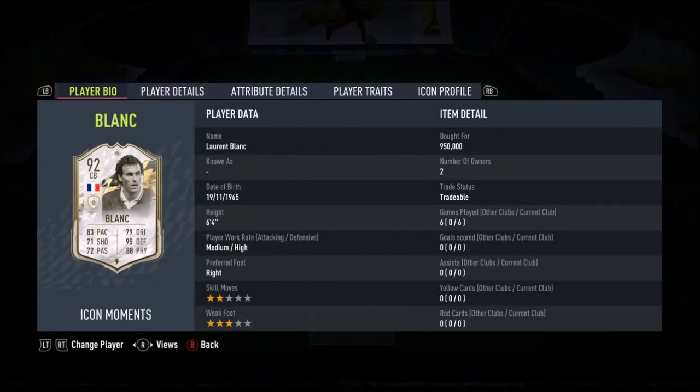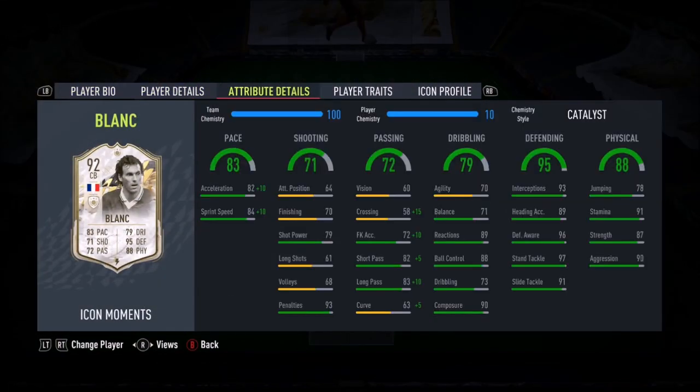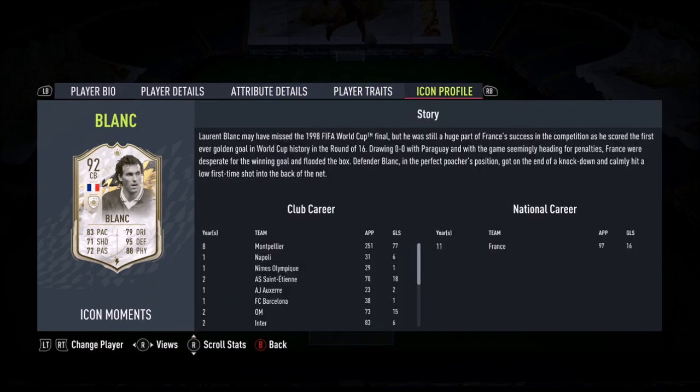Ladies and gentlemen, today we look at Laurent Blanc — medium-high work rates, he's 6 foot 4 by the way, what a huge man he is. I powered him up with the catalyst because he's defending and physicals. Looks sensational all together, what a card this is, honestly he looks so so good.